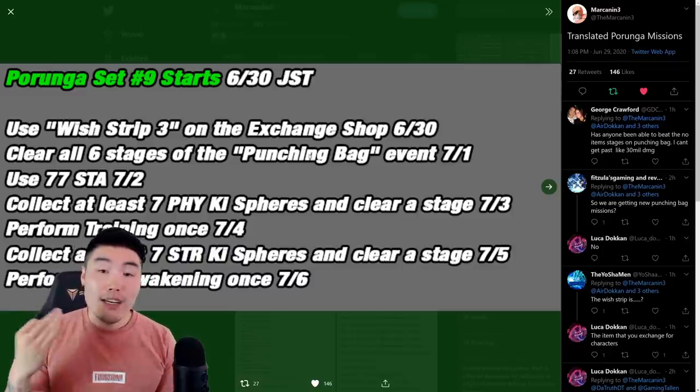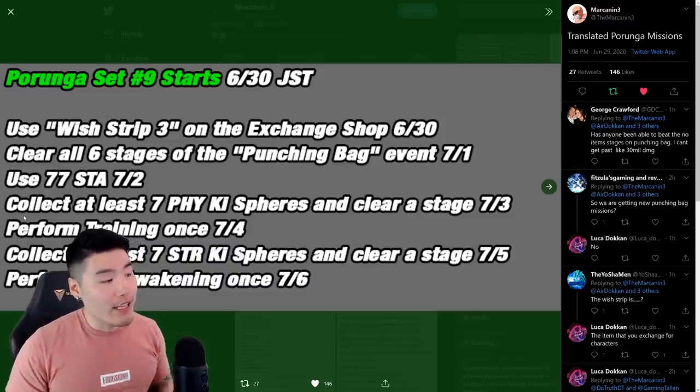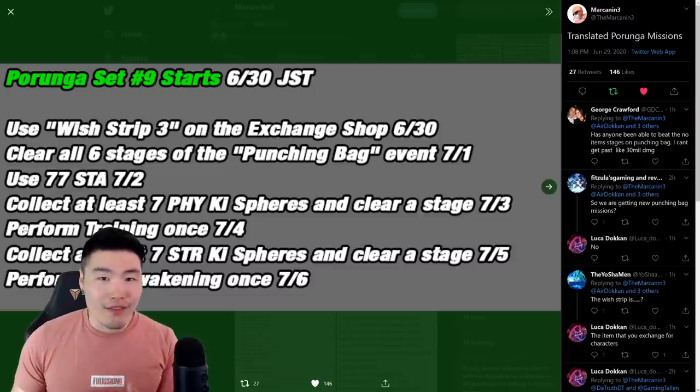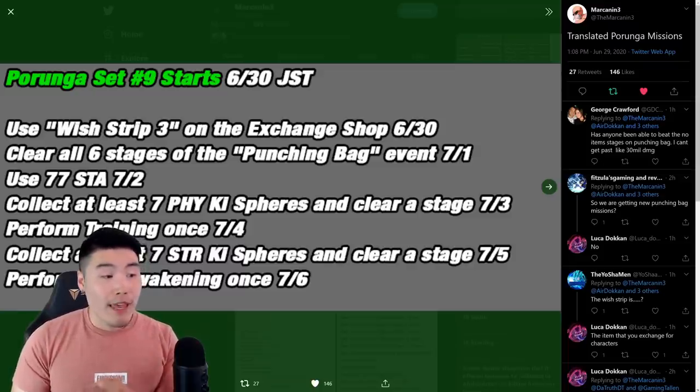Moving on to July 3rd for the fourth Dragon Ball of the first set, you have to collect at least seven PHY key spheres and clear the stage. For longer events like Dokkan events, this should happen naturally. But if you want to guarantee it, bring orb changers like Weiris or PHY Super Saiyan Blue Goku, or anybody else that changes key spheres to PHY key spheres, and you can guarantee that Dragon Ball once you clear the stage.